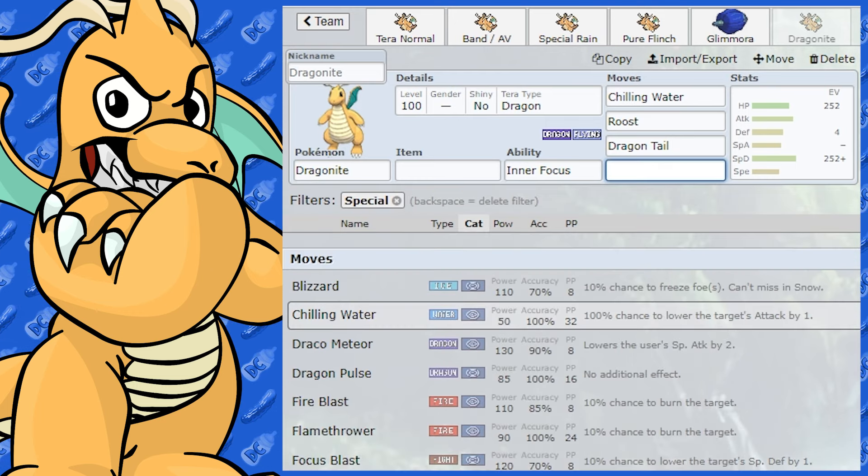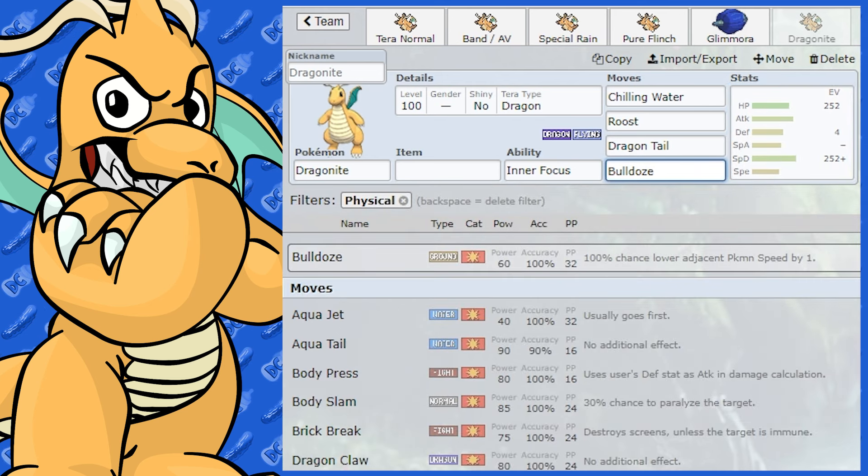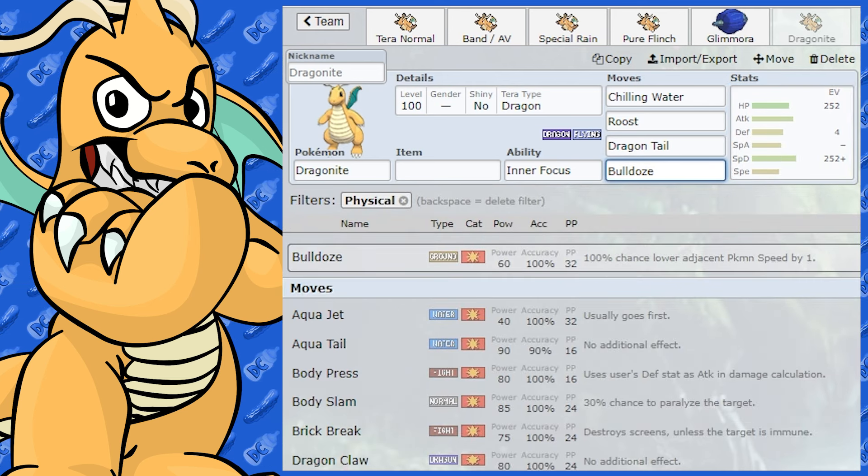Dragonite also gets Fire Spin as another trapping move, though Wrap has better accuracy. Bulldoze is a utility option — it drops the opponent's speed if a fast Pokémon tries to set up, letting you swap out. There are lots of utility options available for Dragonite; it's a very, very good Pokémon.